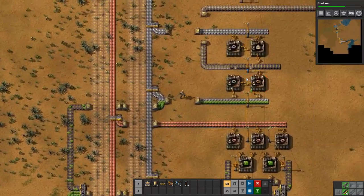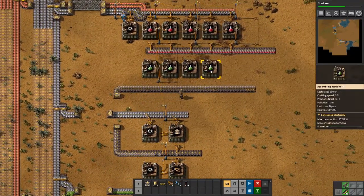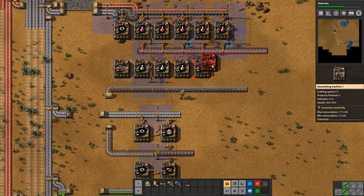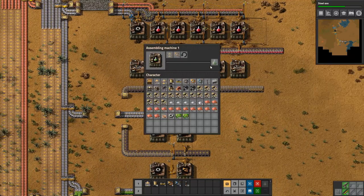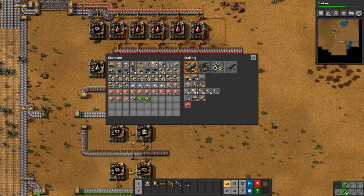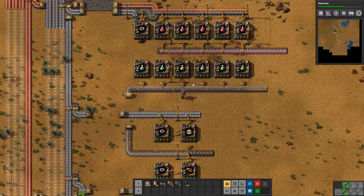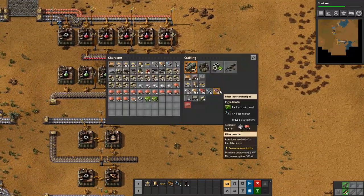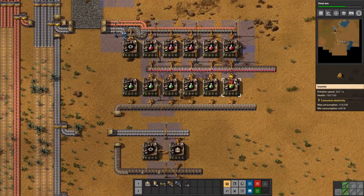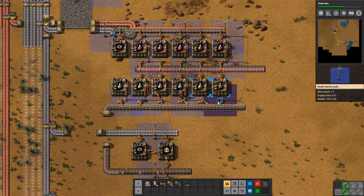So we have green circuits flowing in as we should. That means we are producing inserters up here and we can start to grab some of these and hook them up. What is different with these compared to the red ones is that these take six seconds to craft, so we will need six instead of five to get one per second. That will sort itself out nicely. Now we can also grab these from the belts, which is extremely nice. And look at that — now everything is set up very, very nicely.